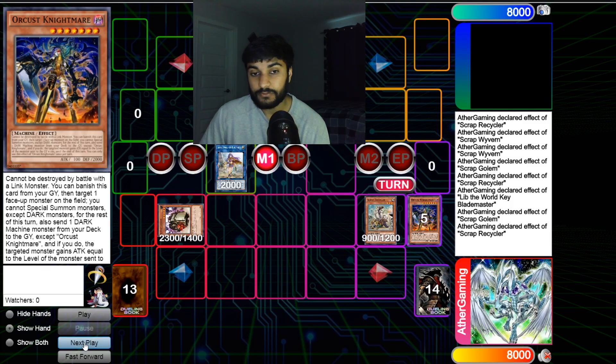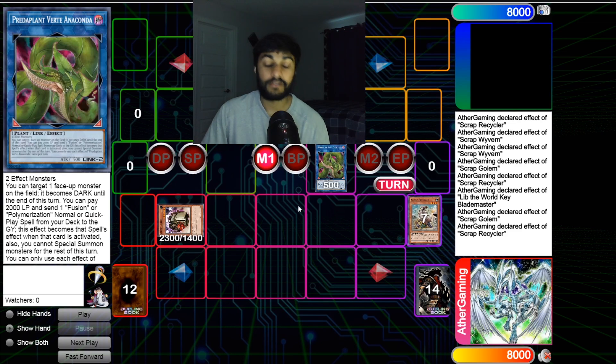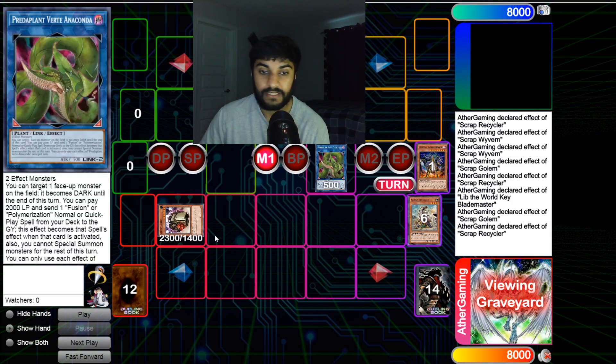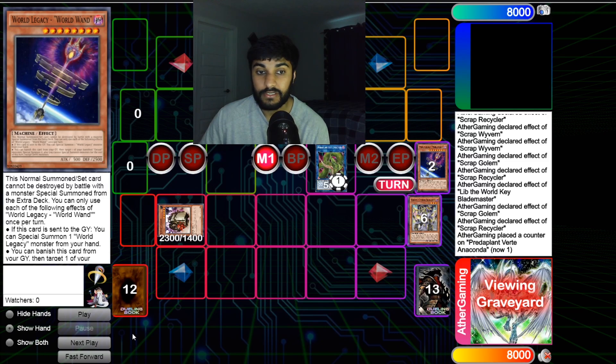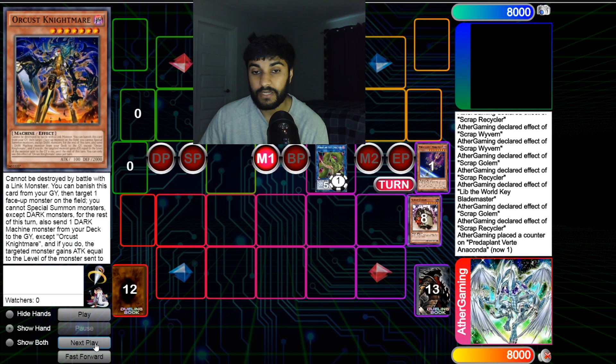We turn Lib and Recycler into Verte Anaconda. We don't need Anaconda's effect right now. Nightmare's effect targets a monster — it doesn't matter which at this point since the effect resolves in the end phase. We dump Symbol Skeleton. Then we banish World Wand from the graveyard to target and reborn Nightmare. Now we turn Nightmare and Golem into Galatea.